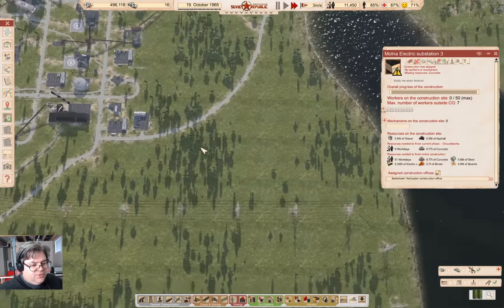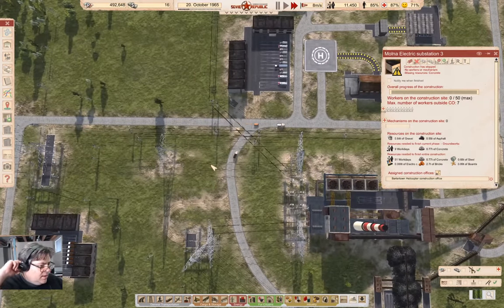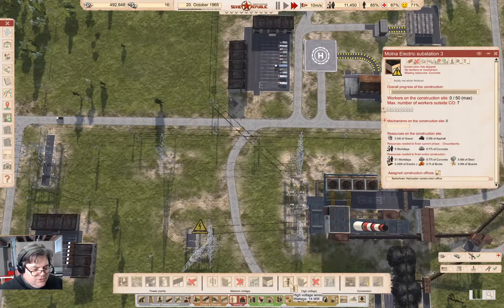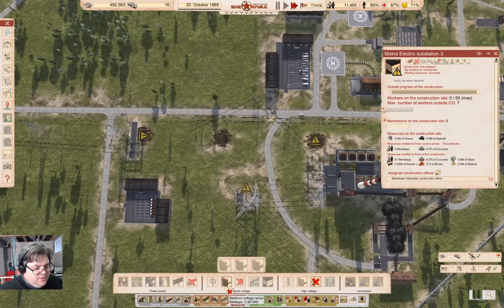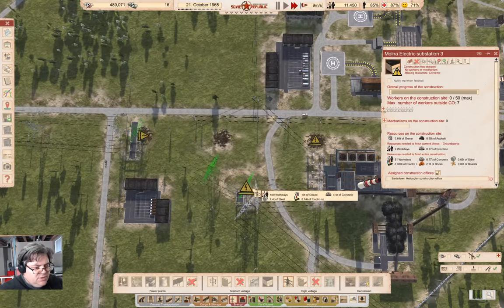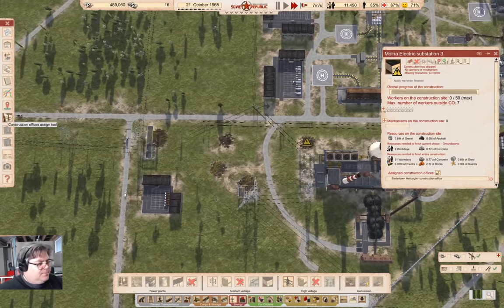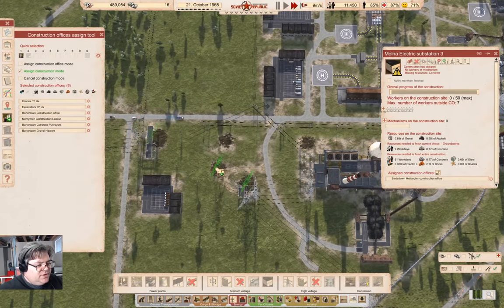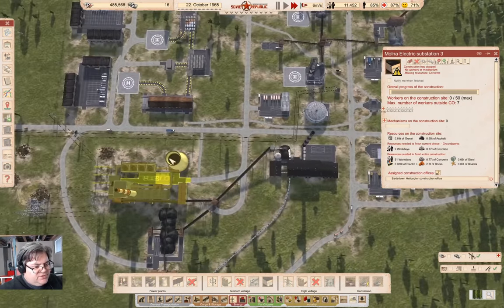That stuff is slowly getting built. Eventually we've got the power lines all the way down there now. What I can do then is go in here with the high voltage, cancel that line, and then go ahead and go in here — high voltage — and run that one into there. Start constructing that and assign that. I don't think that caused us any power problems, so that's definitely good.